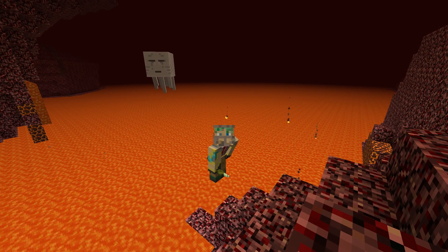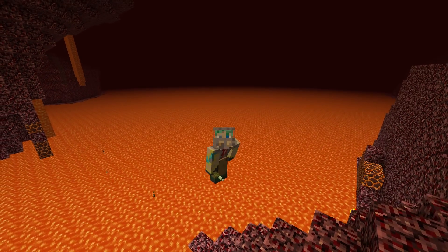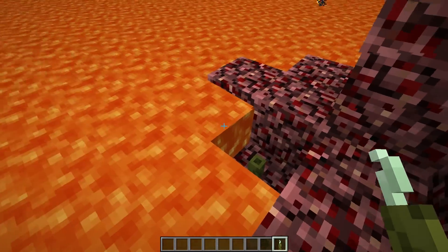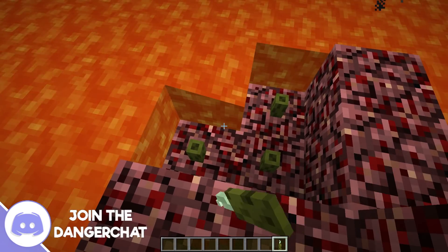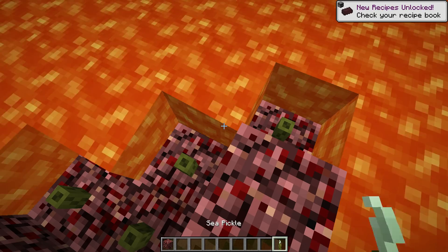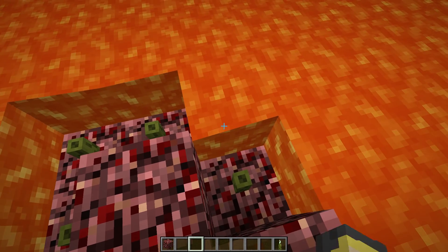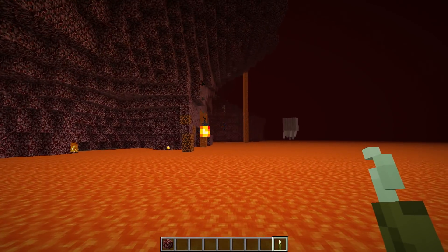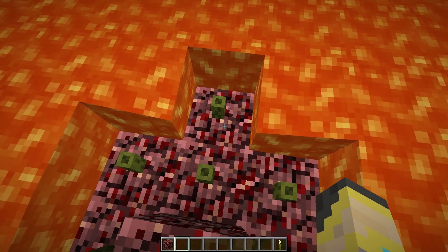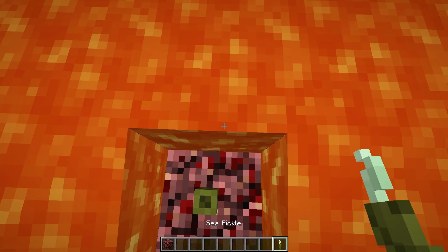Let's say you find yourself in the Nether stranded next to a lava pit — maybe you're trying to cross it or you fell in. This next idea will be very useful: sea pickles make a great lava remover. You start throwing pickles around and they will eventually take out the lava. You do need to put them on a block first — throw some netherrack down, then throw a pickle, and the lava is gone. You can easily drain a lava ocean in no time. No more Nether tunnels — sea pickles are definitely the best way to clear lava.